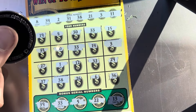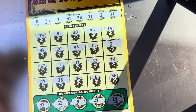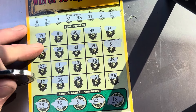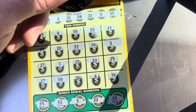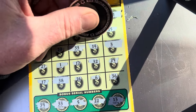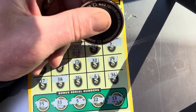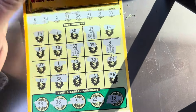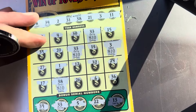We got two 33s, we've got the 3, and we have a 38. All right, give me some big zeros. We do have a zero — $10, $10, $10, $10, and $10. Hey, that's $40 back!